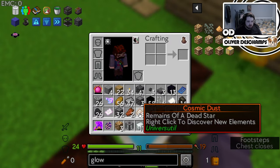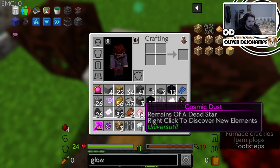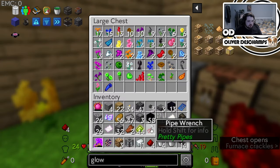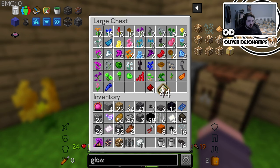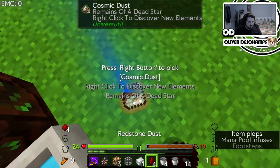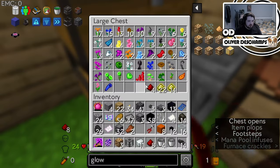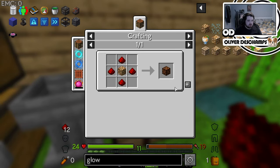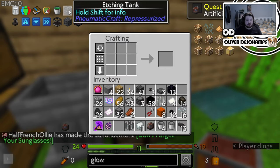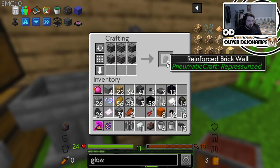We need twelve redstone. That did not do all of it — now I need eight. There's no easy division now. Let's put you in here for a second. Eight of you — can you actually do your job, please, and just stay still? There we go. Grab this, and then we should be able to make these three. Perfect.